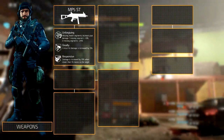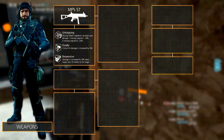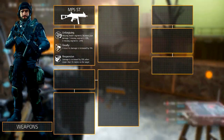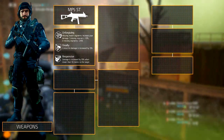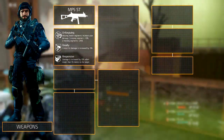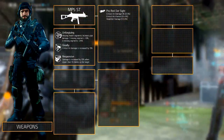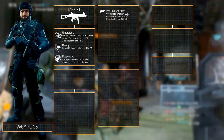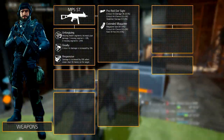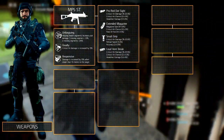These talents do have quite high stat requirements but you should be able to reach them with this build. The weapon mods revolve around critical hit damage and critical hit chance. In the optic slot we recommend one of two mods: the C79 Scope or the Pro Red Dot Sight. They both have critical hit damage as their primary role, but we prefer the Pro Red Dot Sight because it just looks better. In the magazine slot equip the Extended Magazine, the under barrel contains the Small Grip, and the muzzle is equipped with the Loud Vent Brake.